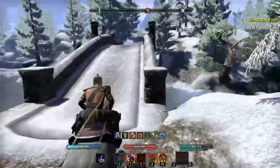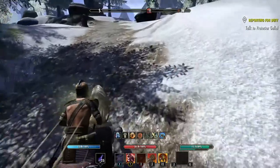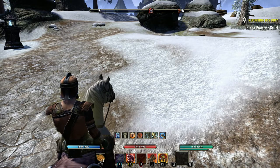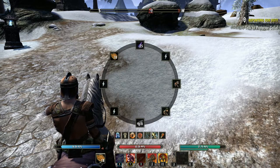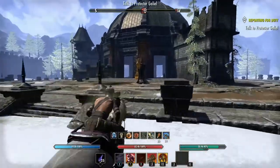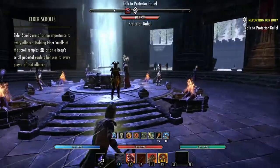If you're a stamina-based character you won't notice much of an issue, but if you're magicka-based you need to keep an eye on your stamina. Go ahead and apply food — watch the bars, as soon as I use it they're going to increase. Put it back on my potion slot, and now we've got more stamina, more magicka, and more health.